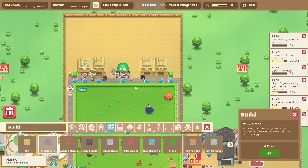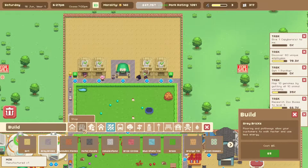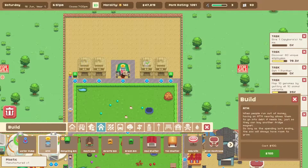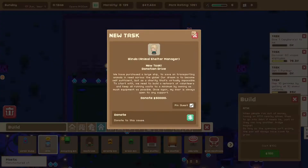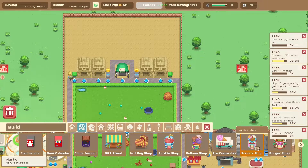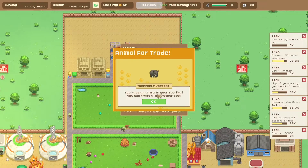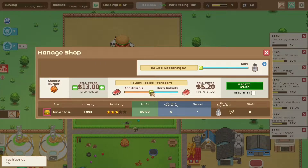Let me actually put paths going up here - not there because I can take advantage of this. Put some ATMs here. Now that those ATMs are there, I don't have fifty thousand dollars, but when I do you'll receive some. Burger shop - there we go. Oh my god, you can - no no, I'm not serving zoo animals. That's kind of horrific, that's really horrific, I don't like that.